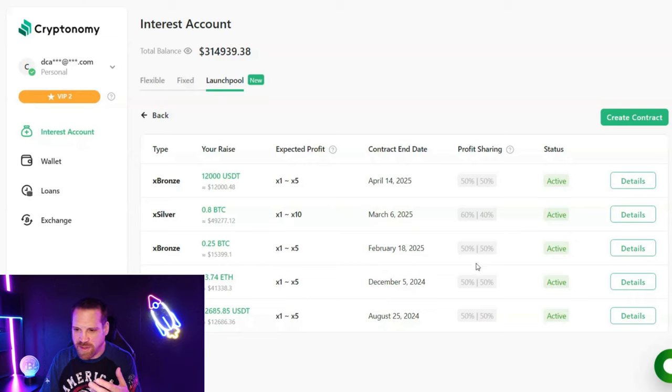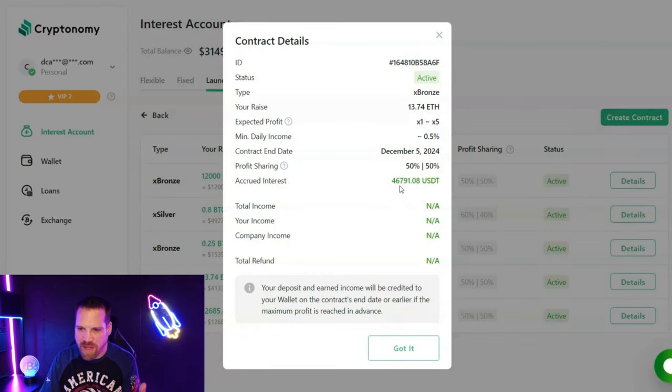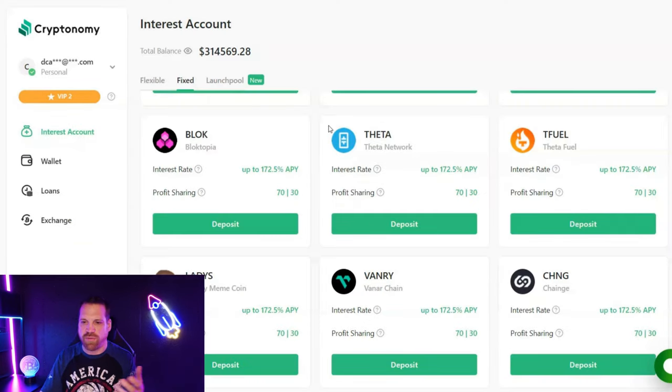I staked 13.74 ETH back in December and it's already accrued 46,000 USDT. Cryptonomy has over 400 assets available where users can earn new crypto via interest accounts while waiting for all-time highs. They also offer exchanges at the best rates with no commission — no trading fees to swap USDT, ETH, or other coins. You get 24/7 support from a qualified team and regular research updates. Every participant can deposit USDT to buy assets at the best rate and profit from staking.